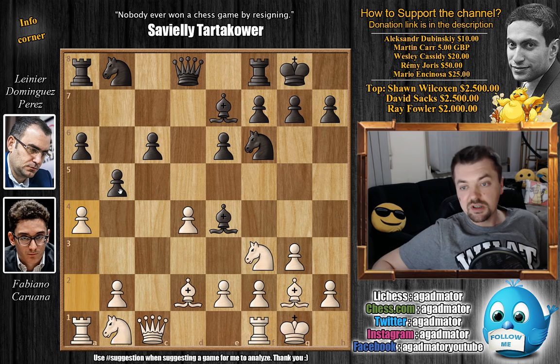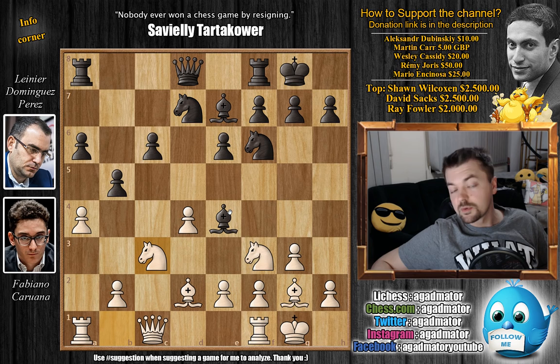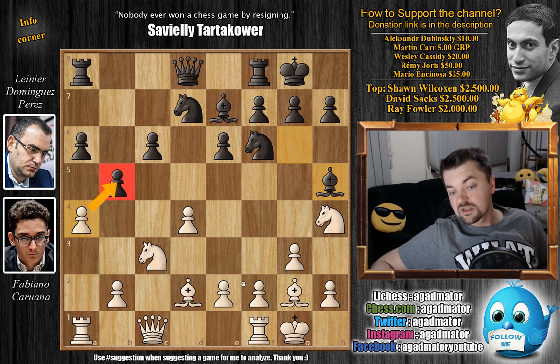Knight bd7 and now knight to c3, attacking the bishop. The bishop switches sides — bishop to g6. Now black has a very nice bishop on this diagonal. We have knight to h4, challenging black's bishop on g6, and bishop to h5. The position has been reached many times in strong players' games. A captures on b5 is a known move here, as is rook to e1. But here we have h3 — a new move — and already from move 15 we have a completely new game.